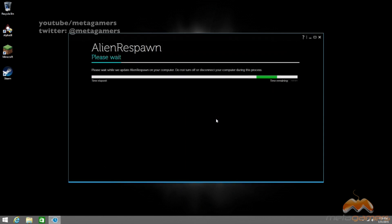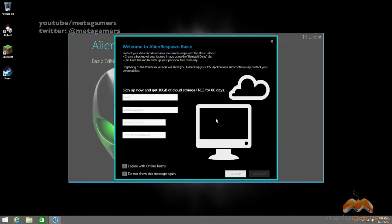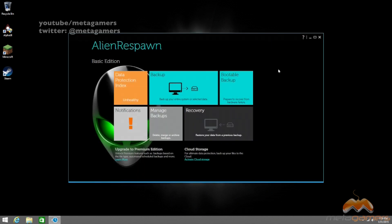If you've never loaded Alien Respawn before, there may be an update that you have to do — just bear with it and go through it. But once it loads, you'll probably get something like this. They have an Alienware Respawn Premium Edition. You don't need that to actually do what I'm showing you here, so the Basic Edition is going to work just fine.